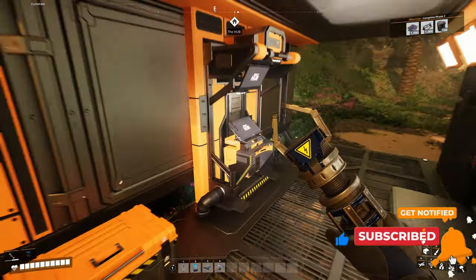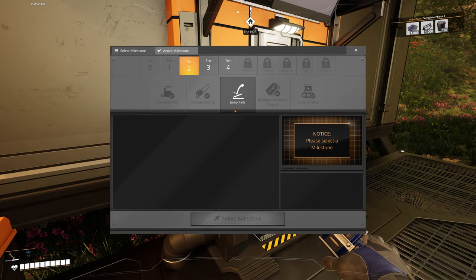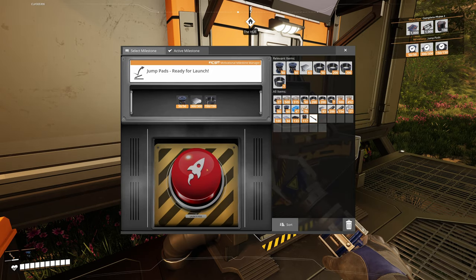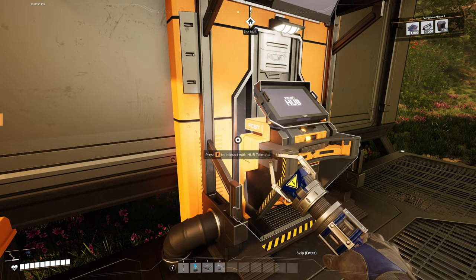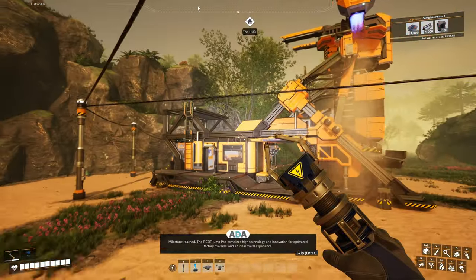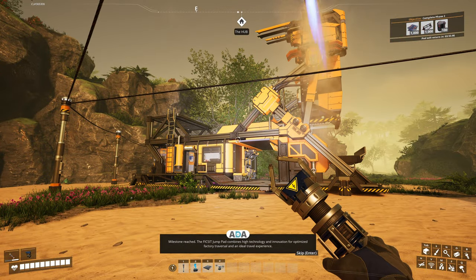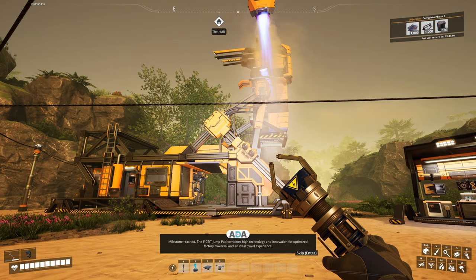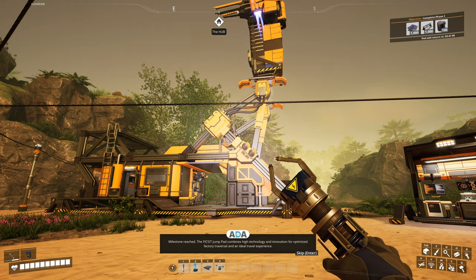First thing, we're going to complete the jump pads milestone — let's get that done real quick. Sent off. That is jump pads complete. Hi Ada. Milestone reached. The Fix-It jump pad combines high technology and innovation for optimized factory traversal and an ideal travel experience.